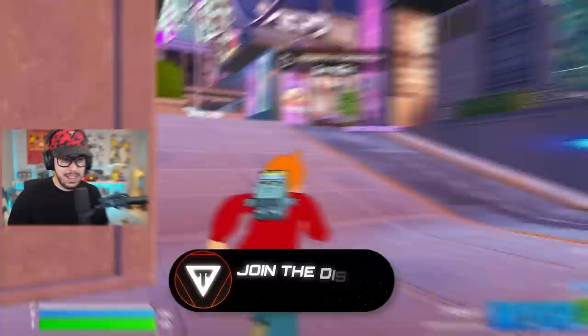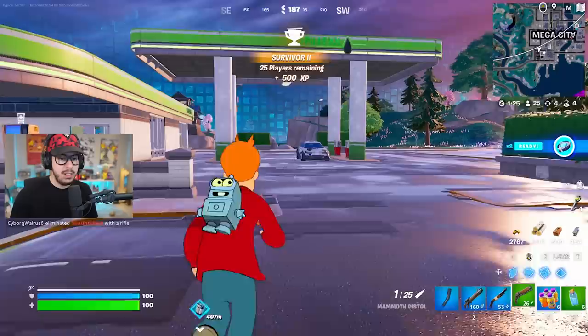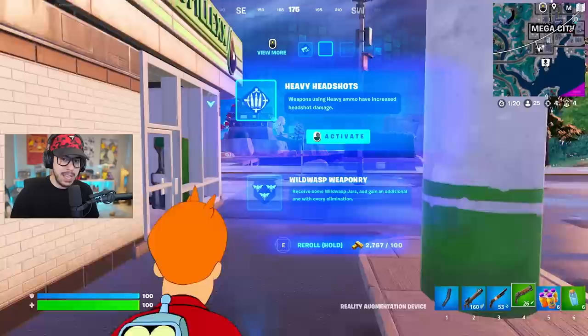That augment will make the mammoth pistol better, but on top of that if you get heavy head shots - weapons using heavy ammo have increased headshot damage - you could do a ton of damage, talking almost one-shotting people. Over at the dock at Mega City you'll find our good friend Bender.